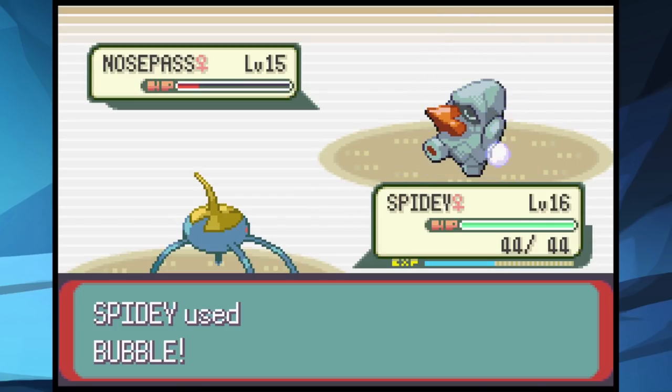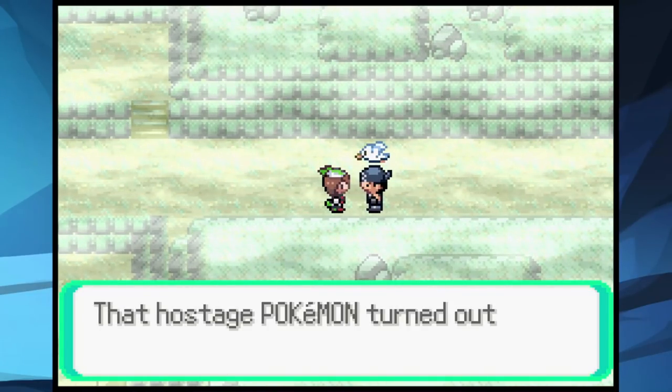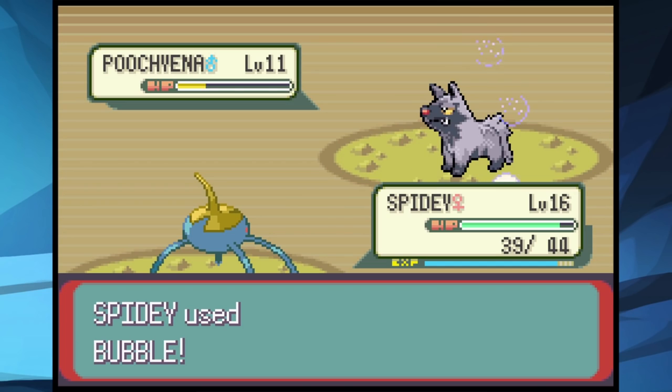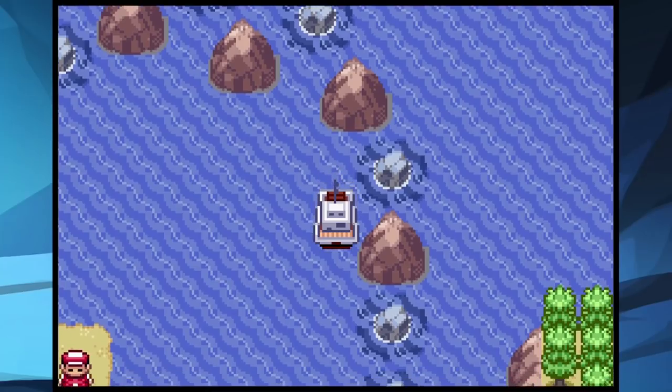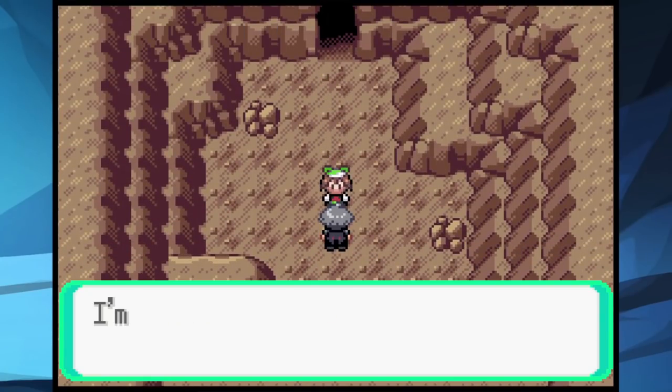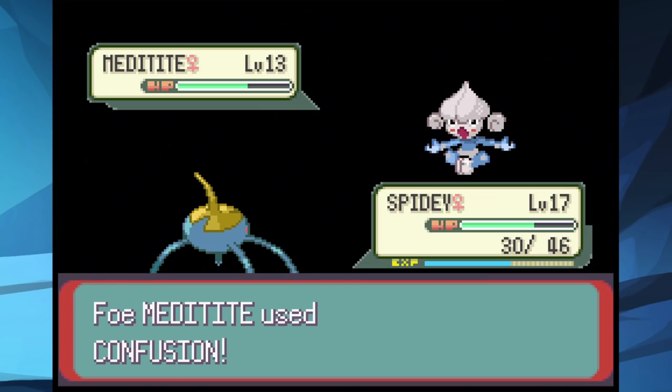We get the first gym badge! Right after, we have to save an old man's bird from Team Aqua. Your friendly neighborhood Spidey rescues the bird, and the man thanks us by letting us use his boat to head to Dewford where the second gym is. But before we can head there, we had to deliver the Devon goods to Steven, who was being emo in a cave for some reason.